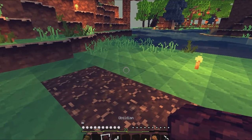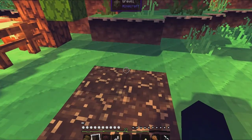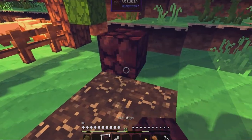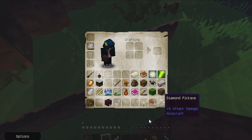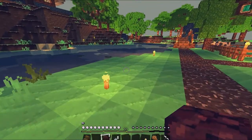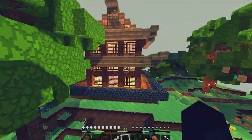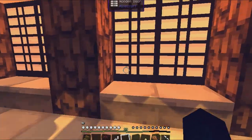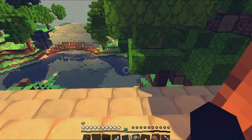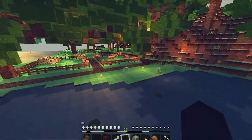Okay guys, I'm back at the house. I got 12 obsidian and flint and steel so I can make the nether portal. I think I'm gonna put the nether portal here, so we shall try to build it here. I'm gonna need some oak wood planks or anything just to cover the corners — those are the spots where you don't really need to put obsidian.